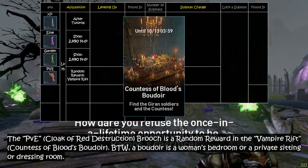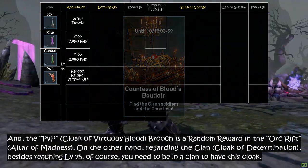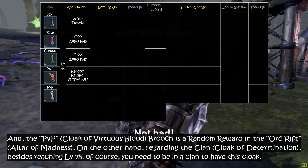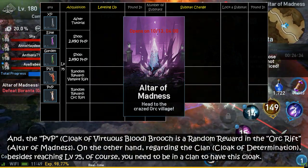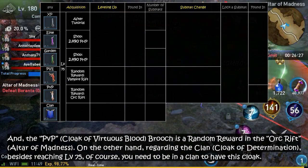By the way, a boudoir is a woman's bedroom, or a private sitting or dressing room. And the PvP Cloak of Virtuous Blood Broach is a random reward in the Orc Rift, or Altar of Madness. On the other hand, regarding the Clan Cloak of Determination.